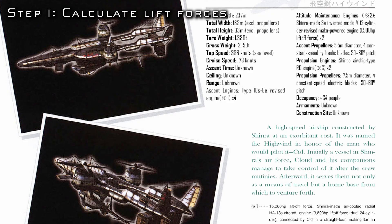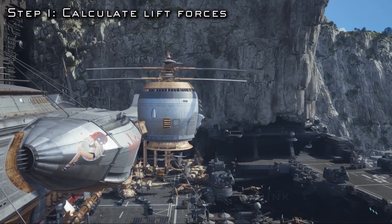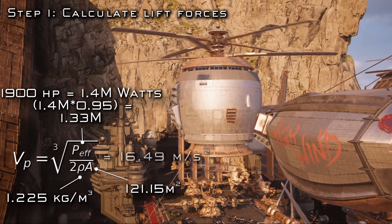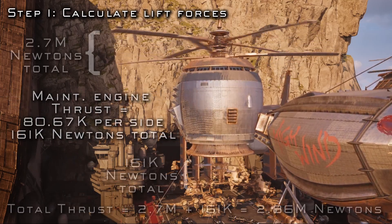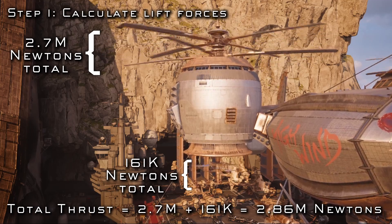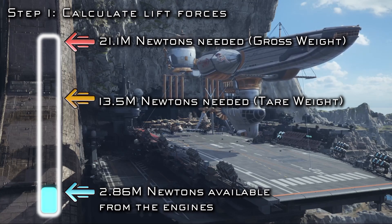For completeness, let's also add these altitude maintenance engines rated at 1,900 horsepower each, driving what I assume are these rotors here. Doing the same analysis with the new rotor area and power nets us an extra 161,000 newtons of thrust between the two maintenance engines, for a grand total of 2.86 million. Unfortunately, we need roughly 21 million newtons of upward thrust to keep the High Wind hovering given its immense weight, so we're actually way off with the engines alone.